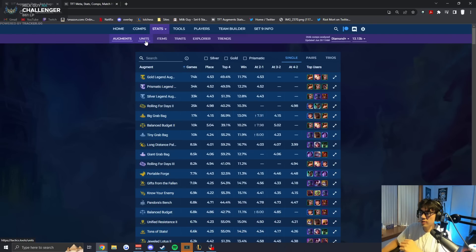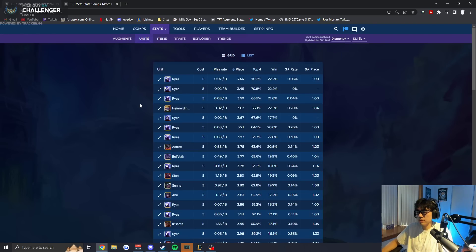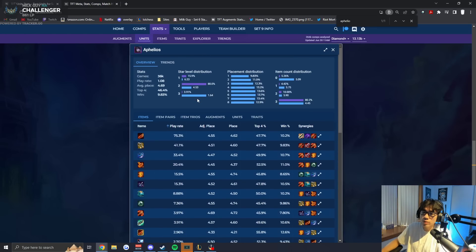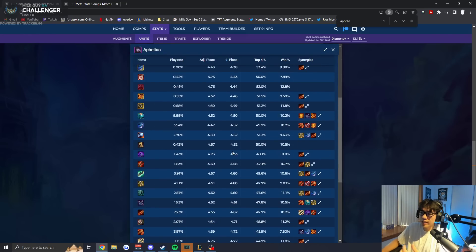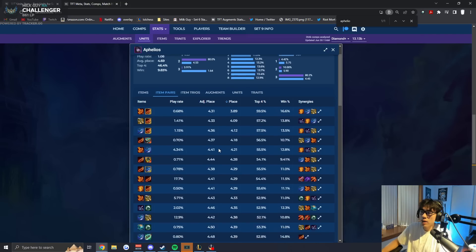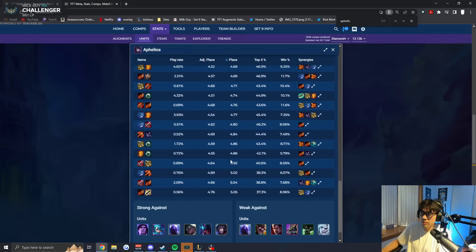So let's look at Aphelios real quick. The thing is, you don't want to build Rageblade and Ionia on Aphelios, because Ionia already gives you attack speed from the trait — it's 90%. You can see Rageblade ranks really low, and if you look at the Ionia plus Rageblade combo, it is one of the lowest combos for Aphelios at 4.74. Some people play it, but it's really not good. You're just attacking fast but not doing any damage.